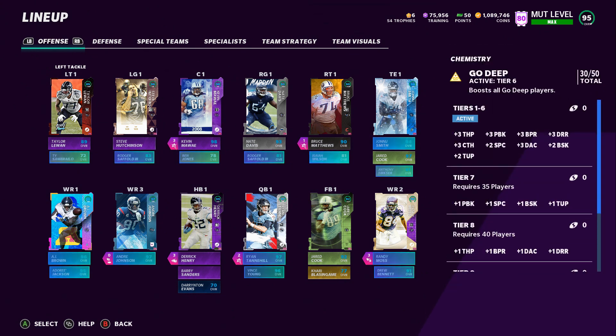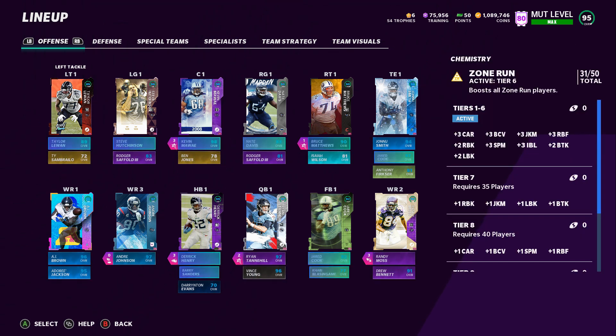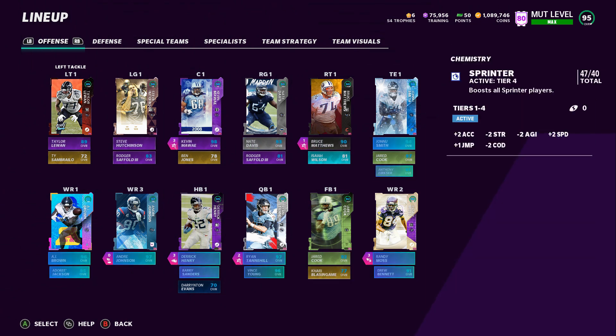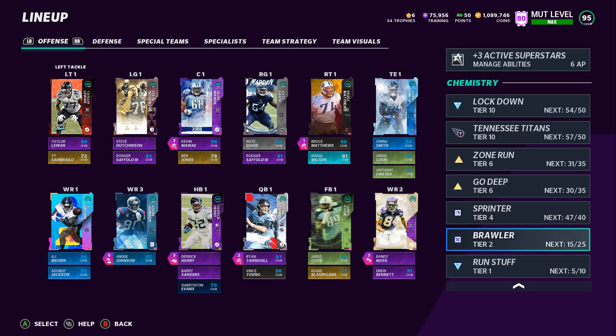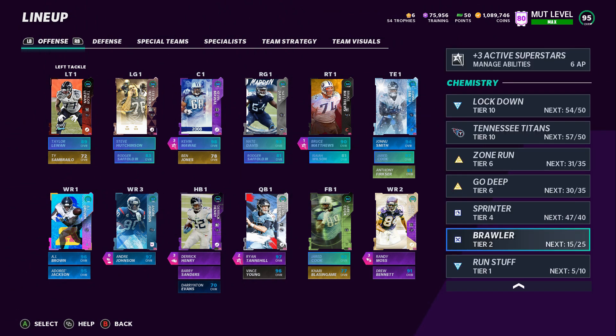I'll show you guys everyone that has Go Deep — basically all the backup linemen, Anthony Ferkser, other receivers, quarterbacks. And Zone Run — I have starting linemen, Jared Cook, Kerry, Derrick Henry, Barry Sanders. Sprinter: all receivers and skill positions. Brawler: all linemen and Jared Cook.